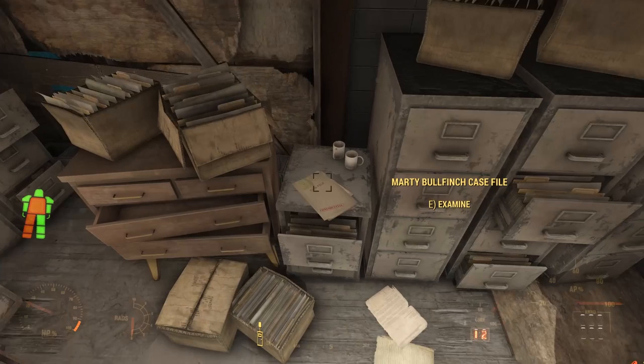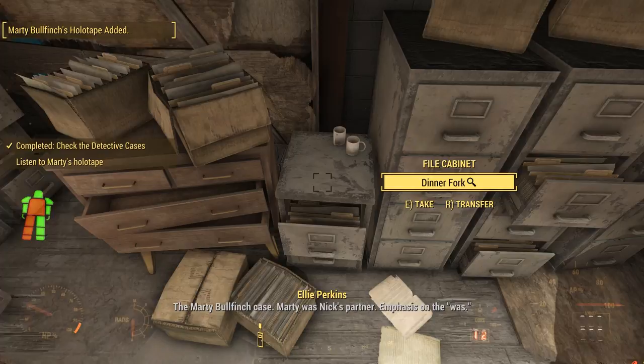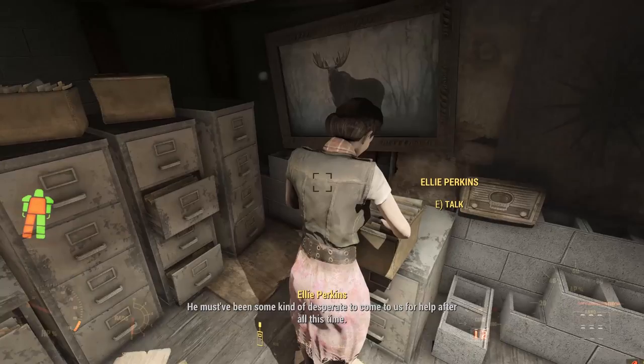Inside Nick's office, we find a case file lying on one of the desks. Inside the file is Marty Bullfinch's holotape — the Marty Bullfinch case. Marty was Nick's partner. Emphasis on the 'was.'